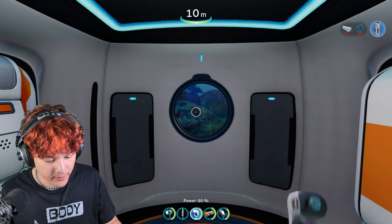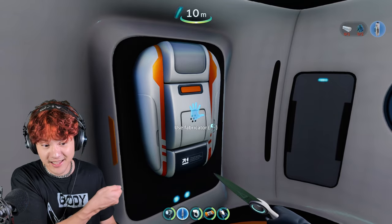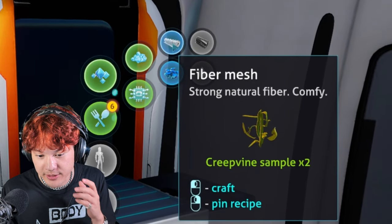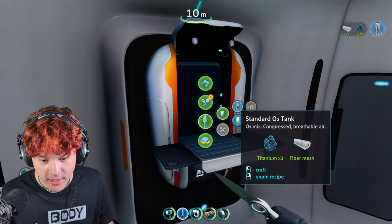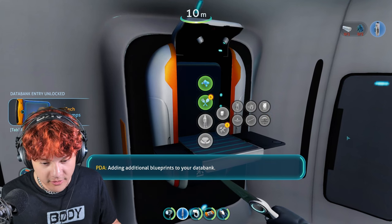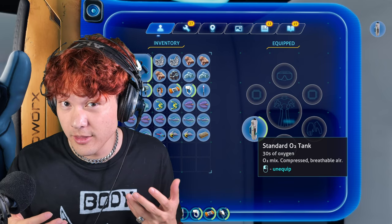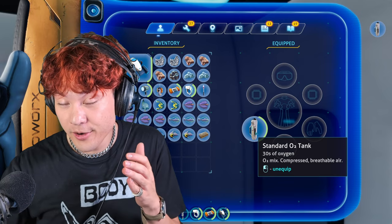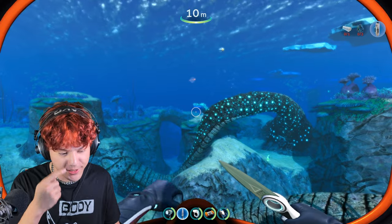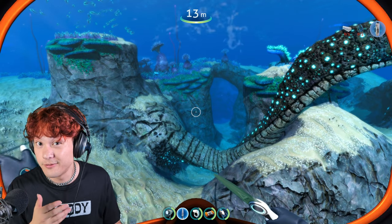We're back. Let's build the oxygen tank. I accidentally sliced my fabricator. Let's build the fiber mesh using the creepy vine samples. Let's build the upgraded oxygen tank. Adding additional blueprints to your data bank. Now I have an oxygen tank — this will allow me to breathe underwater for longer. My oxygen is at 72, so now I can stay underwater for 72 seconds.